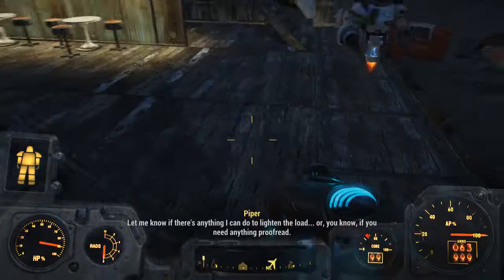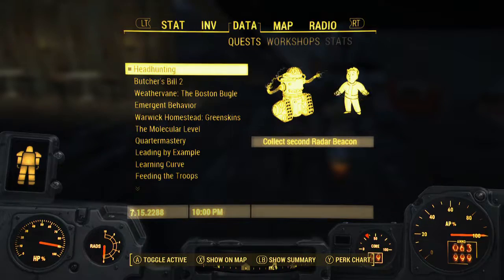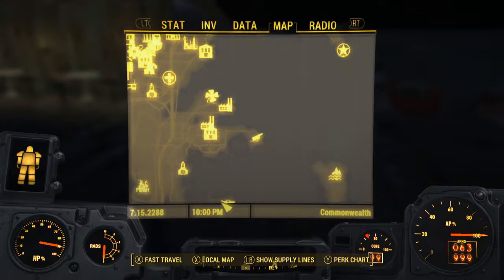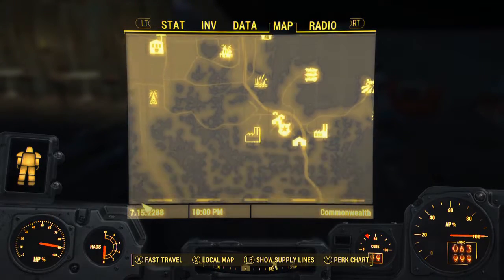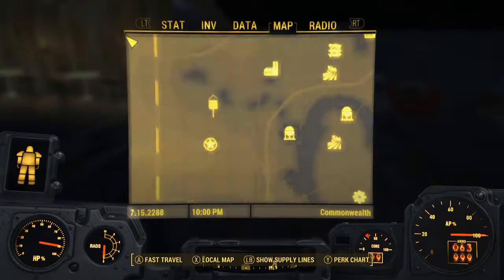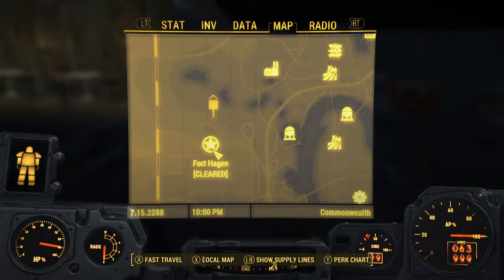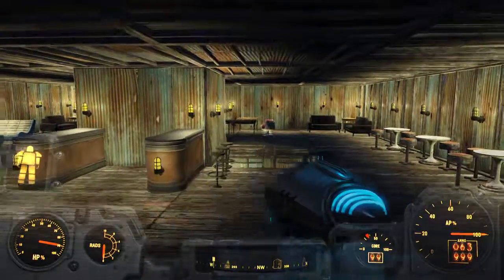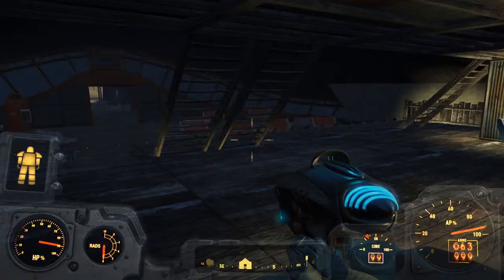That is going to do it for this episode, guys. In the next one, we will go out and get the second radar beacon. Let's take a look at where it is. I don't even see the arrow on my map. There we go — it is right here. It is just north of Fort Hagen. I hope you guys enjoyed this episode. Drop a like if you did, subscribe if you haven't, and I will catch you with the next part of the Fallout 4 Automatron DLC. Peace out.